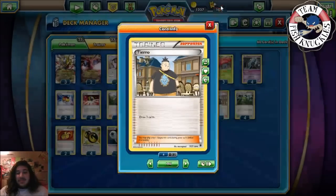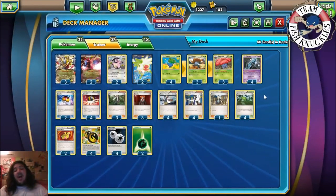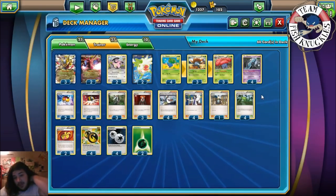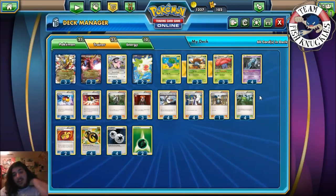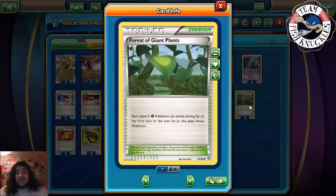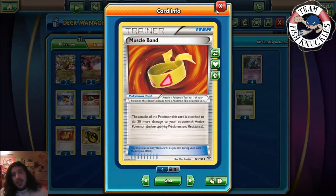We play one Sycamore — discard your hand, draw seven. There's no more Juniper. And one Tierno, because you might need that Vileplume, or maybe you don't want to Sycamore something away. Maybe you have an Oddish in the field and a Gloom in your hand and you Tierno to hit the Vileplume instead of discarding with Sycamore.